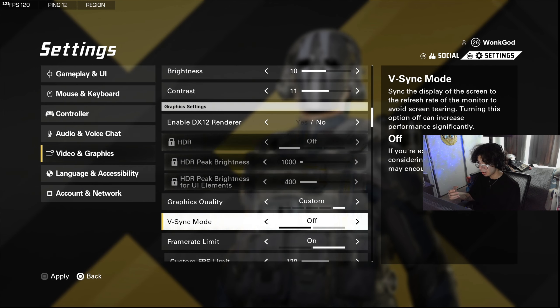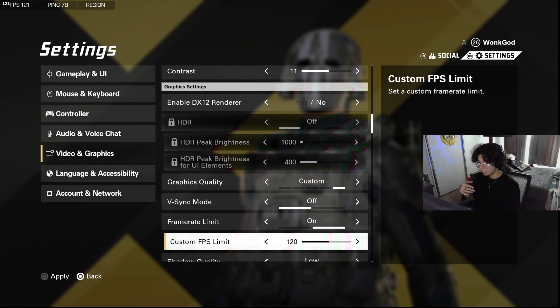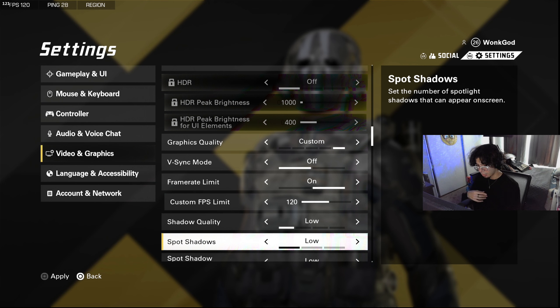V-sync I have off. If you have screen tearing you might want to turn it on, but it will make your game feel slightly more delayed. Frame limit I play at 120 — I could go higher but 120 is really what you need.